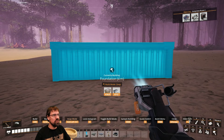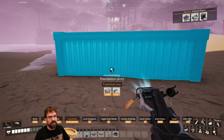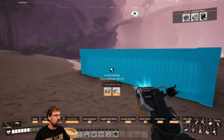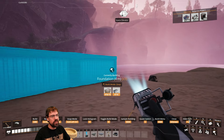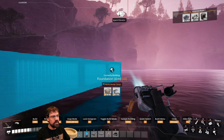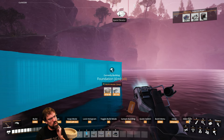The streamer explains a new habit learned this run: snapping to world grid whenever building new locations. This keeps everything aligned for later. They test laying a foundation that extends over water, confirm it's not a problem based on prior experience, and continue planning the layout.